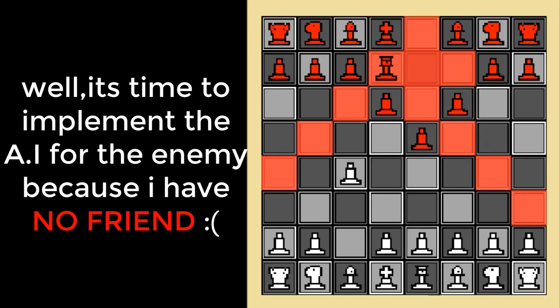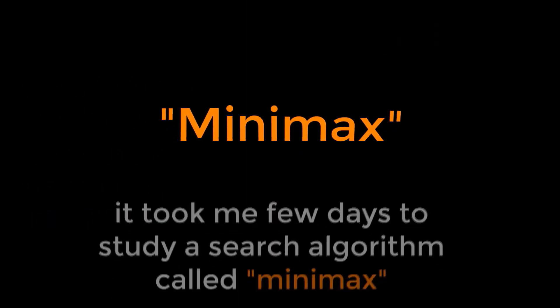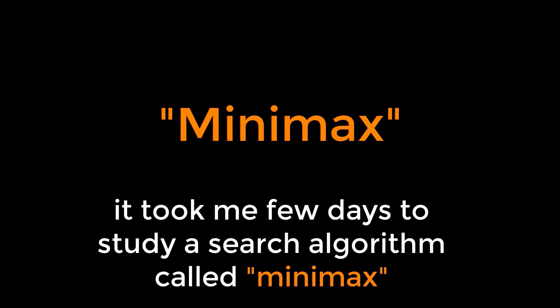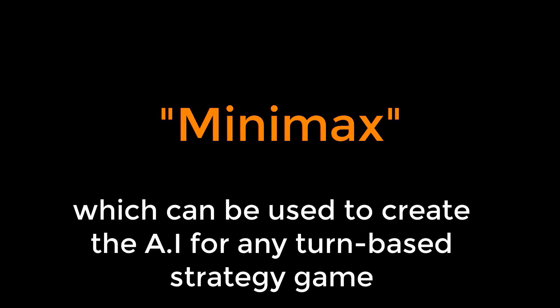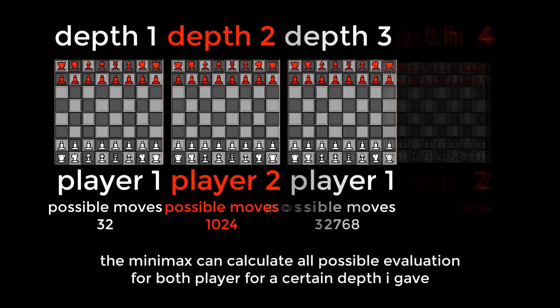It's time to implement the AI for the enemy, because I have no friends. It took me a few days to study a search algorithm called minimax, which can be used to create the AI for any turn-based strategy game. The minimax can calculate all possible moves for both players for a certain depth.